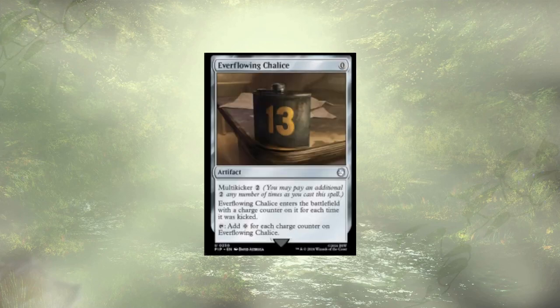Following up Camp, we have Everflowing Chalice. It isn't bad — you can't really play it until turn 2, despite the fact that it's technically playable on turn one. You really want to get some charge counters on there. I think we have a lot of mana rocks in this deck already, and I'd rather focus on maintaining those than maintaining this.